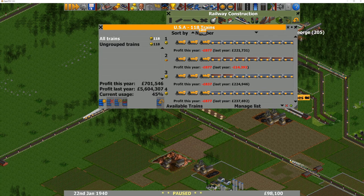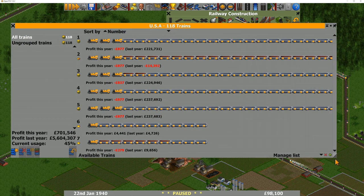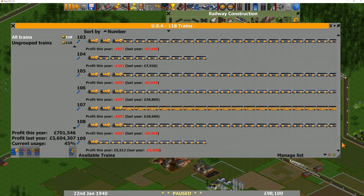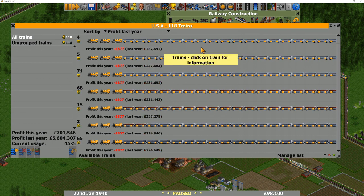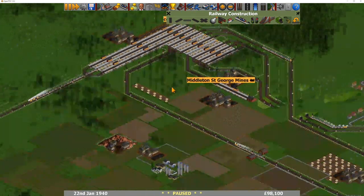Let's look at your trains. How many have you got? 118 trains already — you must really be raking in the money. There are quite a few long ones and some short ones. And look at the money on some of these. Some are pretty much brand new so the profit this year will be terrible, but if we look at profit last year — oh my goodness — 237,000 pounds profit last year for this train. That's amazing. Long stations, long trains, amazing profits. Absolutely brilliant.